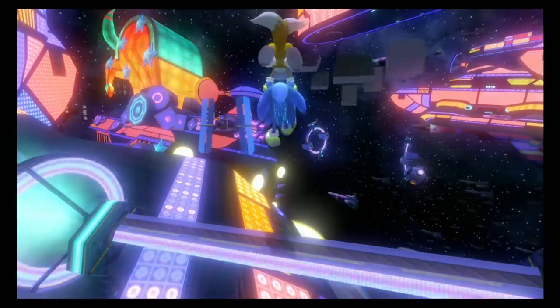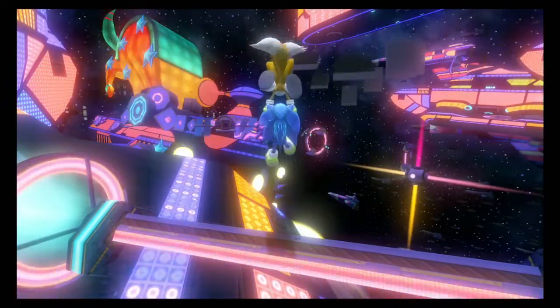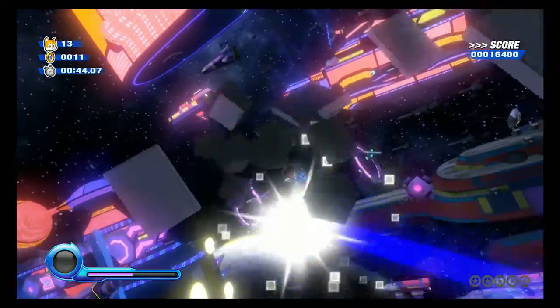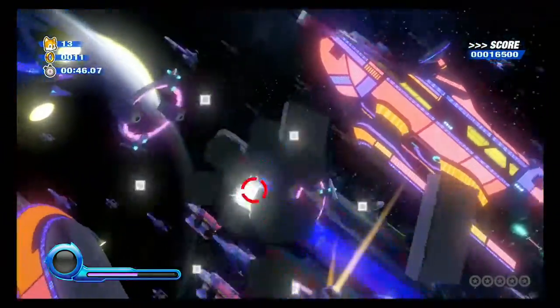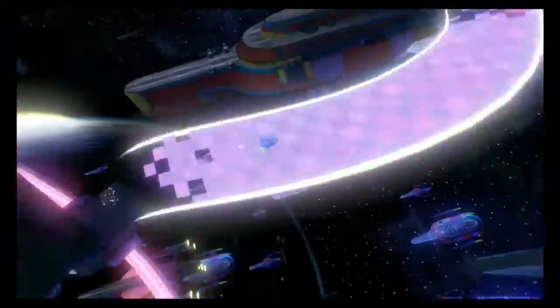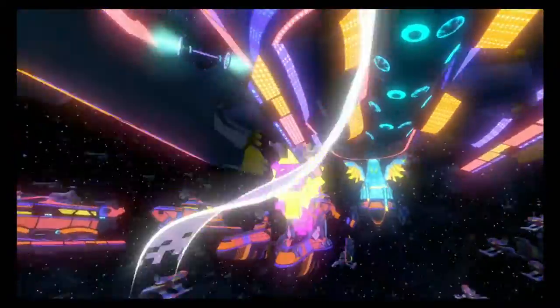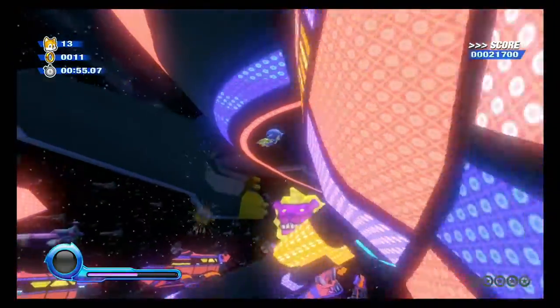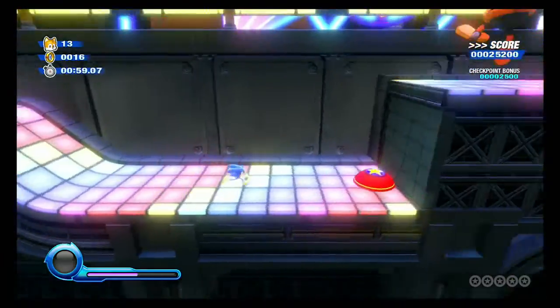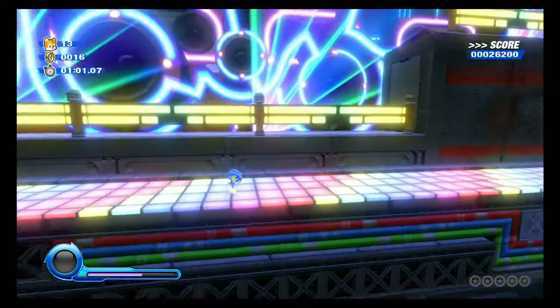What the hell? I'm hitting the wrong button — I'm hitting the boost button when I need to be hitting the jump button, because I didn't adjust the controls. B is still jump and A is still boost on my controller, which makes no sense.